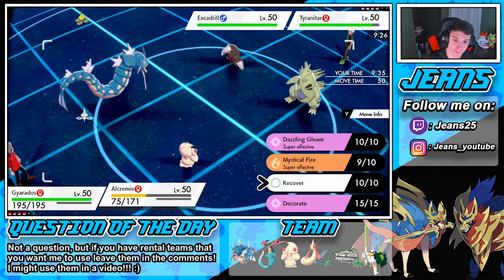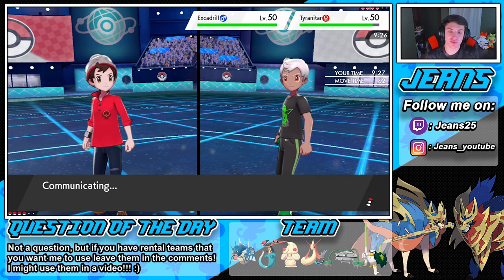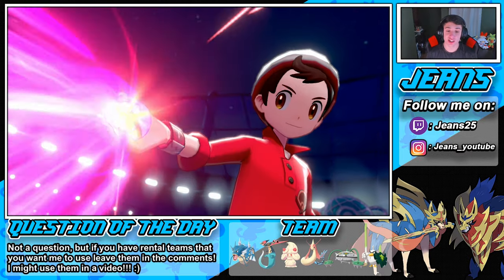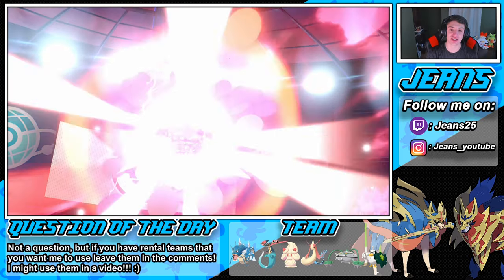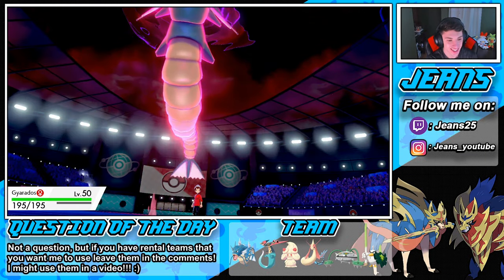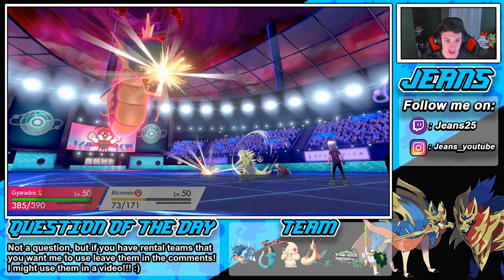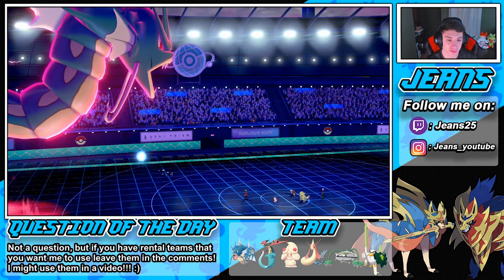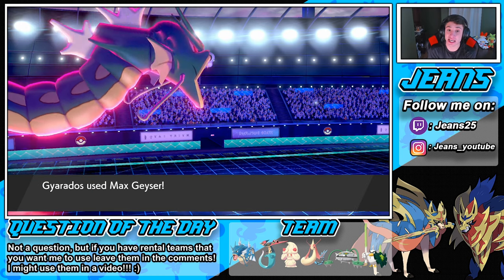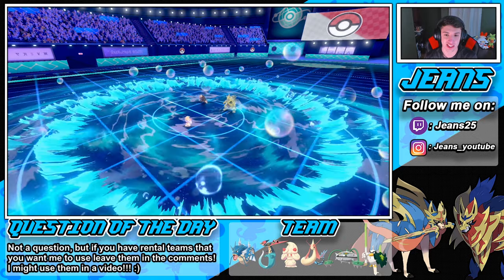We could go for Recover or Dazzling Gleam. We're going for Recover here — if we survive, we can do some work. I can see another Iron Head coming or a Rock Slide to set off our Weakness Policy. We're trying to get this Tyranitar out of the way. Gyarados, get in here big dog — let's do it! We're plus one on attack and plus one speed, so we outspeed. Rock Slide might punk out our Weakness Policy but could make Alcremie flinch. Double Rock Slide — now we outspeed even more with Weakness Policy boosted! See you later Tyranitar!